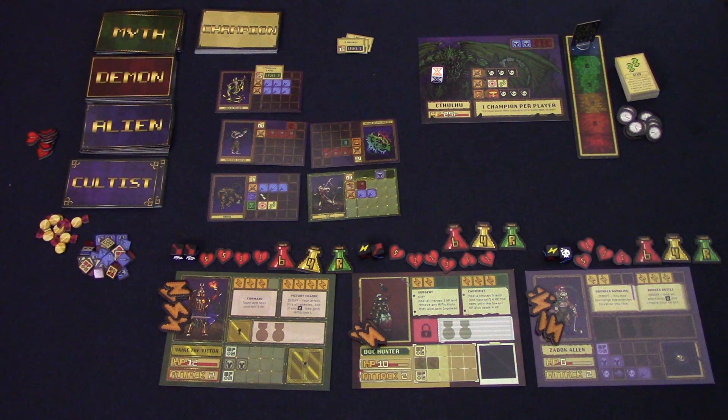If you want to, instead of going for an assault, you can decide to battle against the final lord. You do not select a level or draw a champion card. Instead, you will draw a number of champion cards equal to the number of players, and the final lord will have 25 hit points per player. So in our 3-player game, the final boss will have 75 hit points.